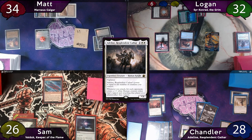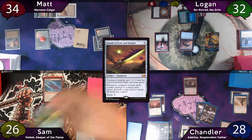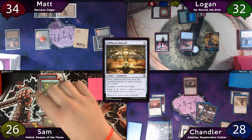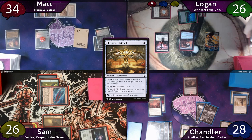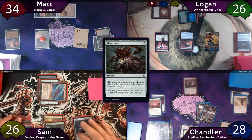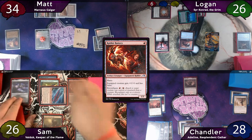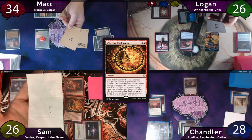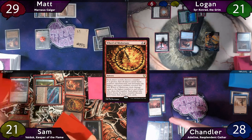Chandler passes to Sam, they both draw, and Sam plays another Basic Mountain. He taps for 3 to cast Sword of Feast and Famine and equips it to his Lizard Blades, then casts Cliffhaven Kitesail which attaches to Lizard Blades. Logan only has one card in hand — the card he tutored for — so Sam moves to combat and swings his Lizard Blades at Logan. There are two combat damage triggers, but Logan only has one card, which is a Mind Crank — a combo with his Ascension. Sam gets to untap twice but doesn't cast any instants, so he moves to his second main. He casts Shadow Spear, a Rabbit Battery, and then a Wheel of Misfortune. Everyone secretly writes down their numbers, and on the count of 3 they reveal: everybody but Chandler picks 5, who chose 4, so they all take 5 damage and discard their hands to draw 7 cards. Because of the Wedding Ring, Chandler also just gets to draw 7. Sam then casts a Harmonic Prodigy and passes to Matt.